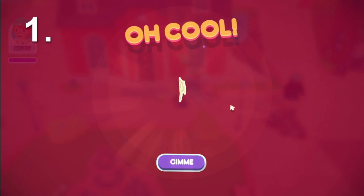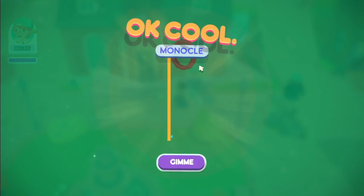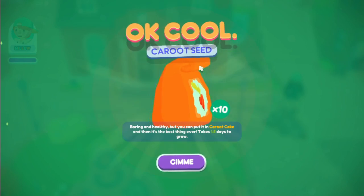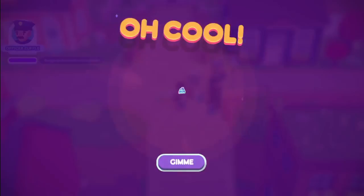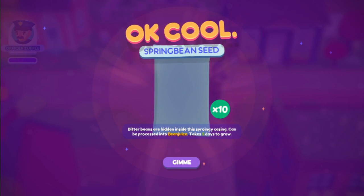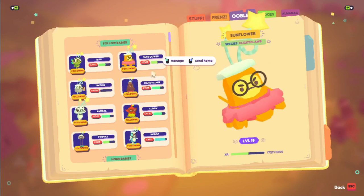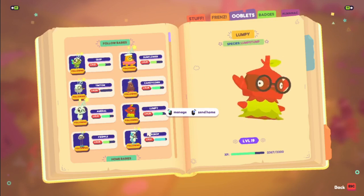Tip 1: You should talk to everyone as often as you can. It does not take long and the rewards are well worth the time. You can get things from Ooblet accessories to seeds to gummies. Some of these Ooblet accessories, such as the hats all my Ooblets wear, can only be obtained by filling friendship bars, so don't be afraid to be social.